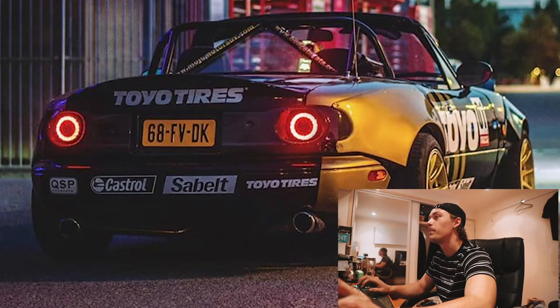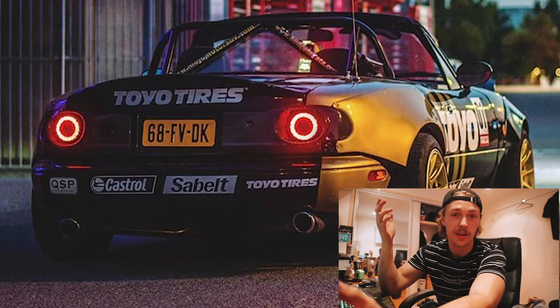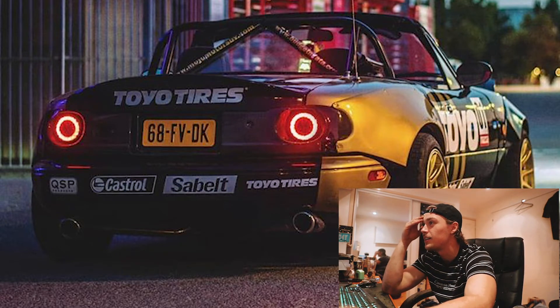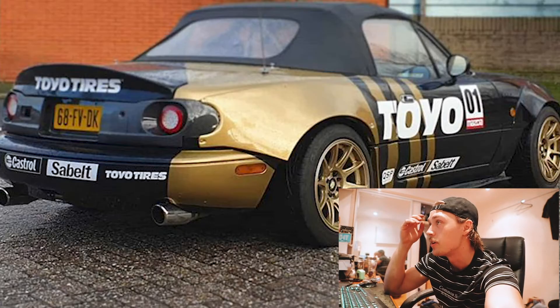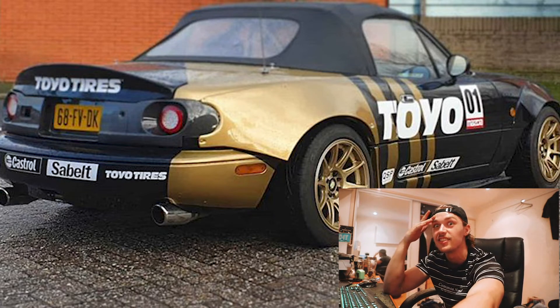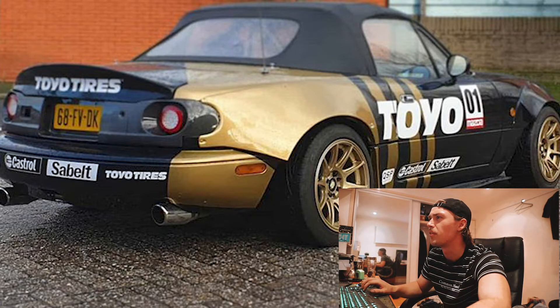All right, so this guy — Budget Miata — he sent me this car and was like, bro, roast me. I don't know if I can roast you because it's not that bad. Are you sponsored by Castrol and Toyo? Like, if you are, that's sick. But if you're not, what are you doing? It doesn't have a hard top. The overfenders are huge. The side skirts are like wavy bacon-sized as well. And it's got a dual exit exhaust. Those look like Storm S1s though, so I give props for that.